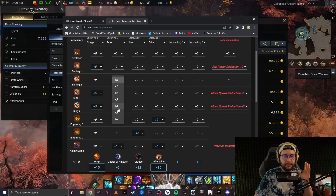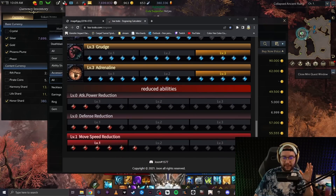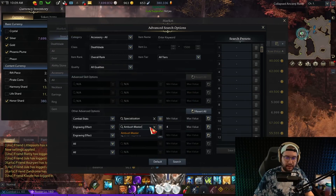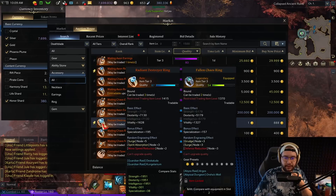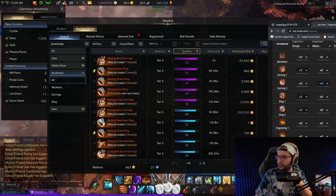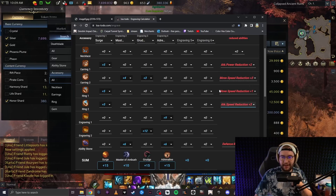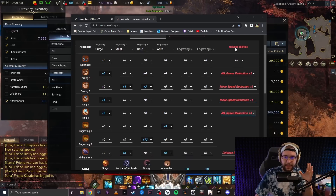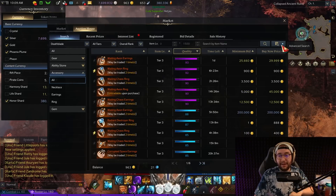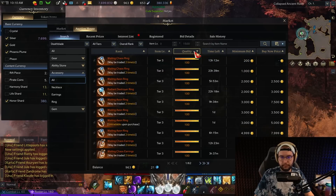We're going to put Ambush Master 4, Grudge 3 onto the sheet — it's super important to always put it onto the sheet because otherwise you're going to be sad. Now I see we have movement speed reduction showing up. So we're going to go back, put Surge 5 back in, remove the movement speed reduction ring, unpin it, and repin the new one. Then we change the old ring entry to attack speed reduction 3. We still have some space to play with here.